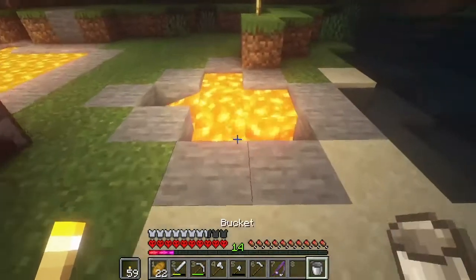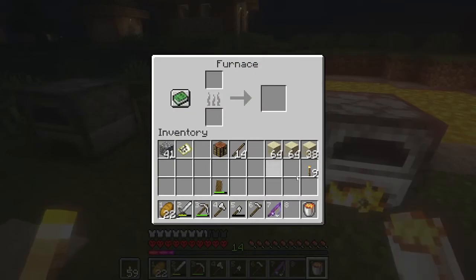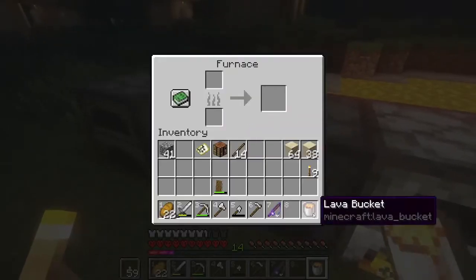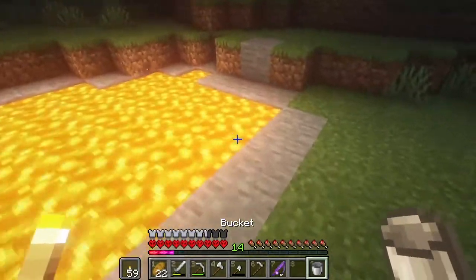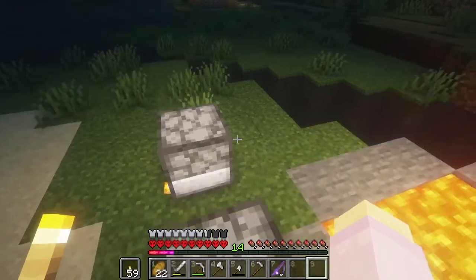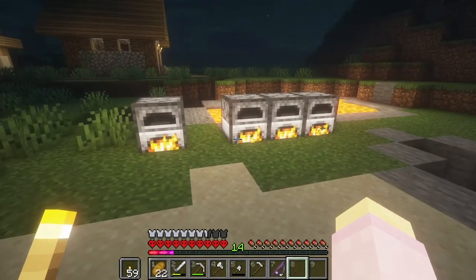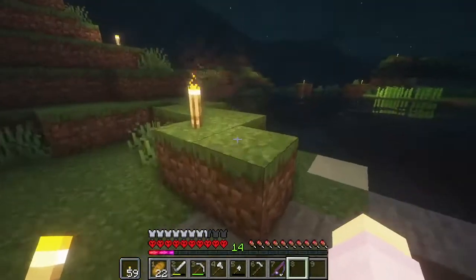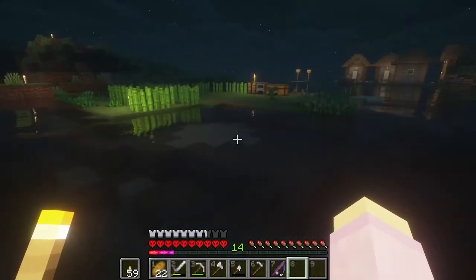Boom boom boom boom. Lava in there. Sand. Grab this bucket back. Lava in there, grab the sand. And the final one take from right there. There we have it. That bothers me slightly, but I'm not gonna move this and grab another bucket of lava, so we're just gonna walk away from that.